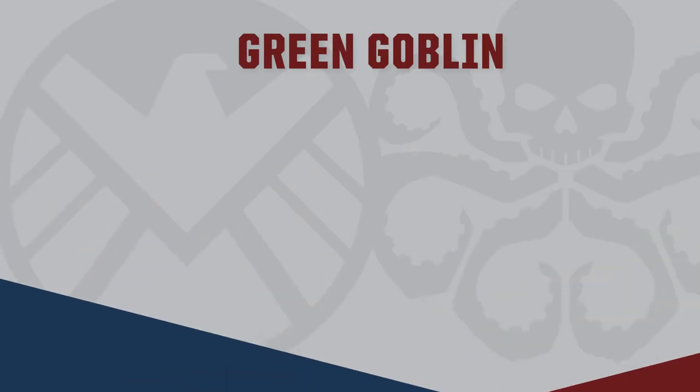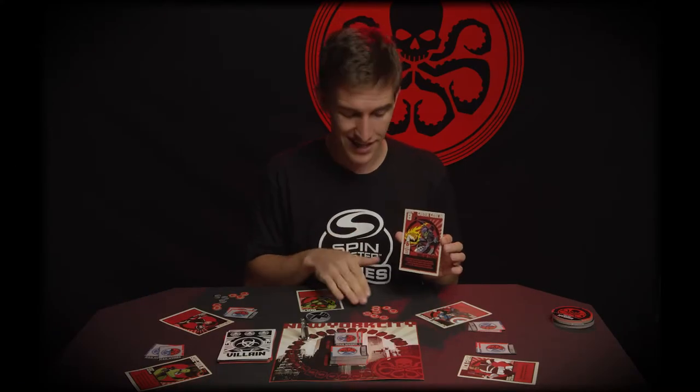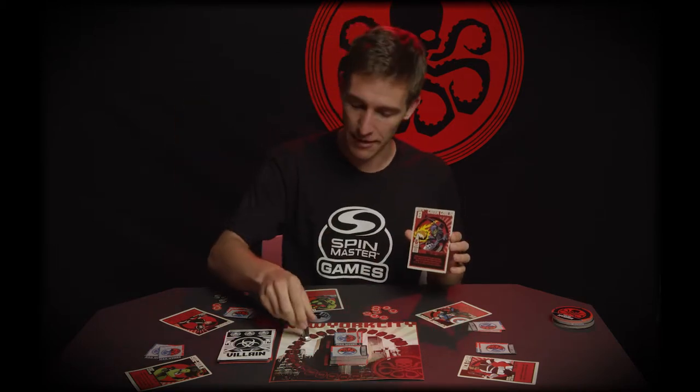The Green Goblin. If this guy is left alive, this guy is rough. He's got eight health to start, and he's going to throw a pumpkin bomb at the city, damaging the city a whopping six. That's a lot.